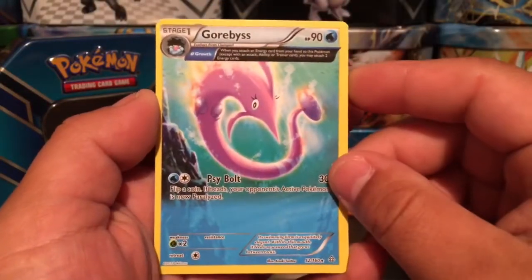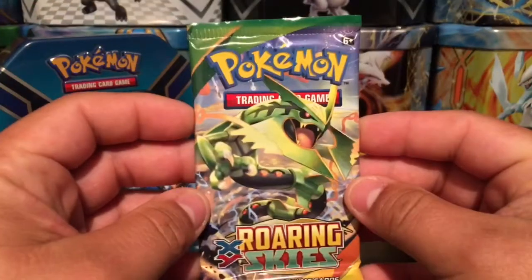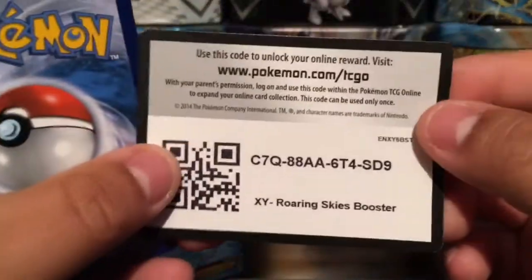Here we have a Garbodor — that is a rare non-holo from Primal Clash. Next, here we have Roaring Skies. There's a code card for you guys.